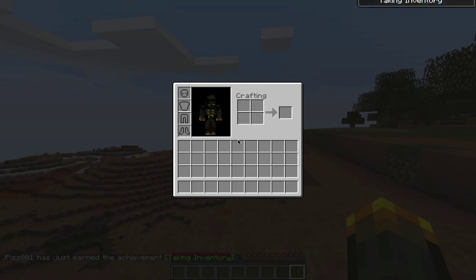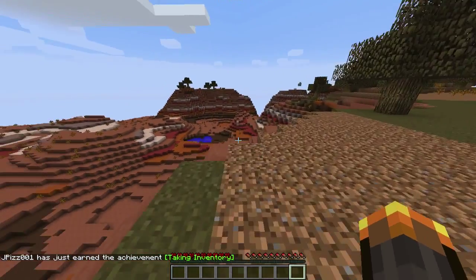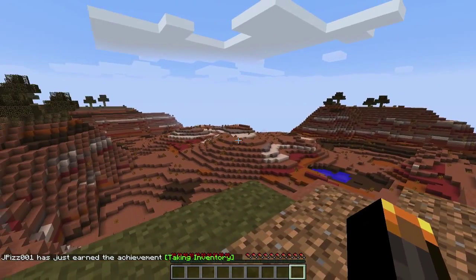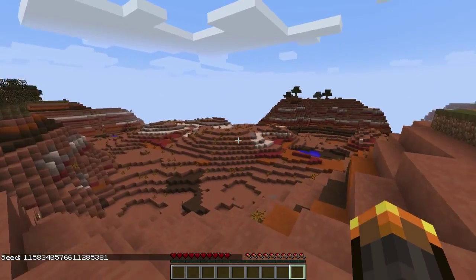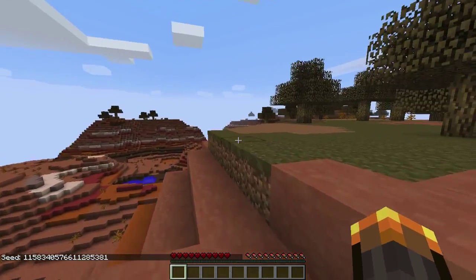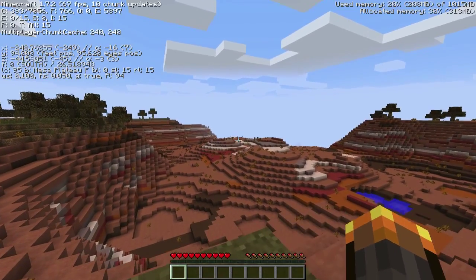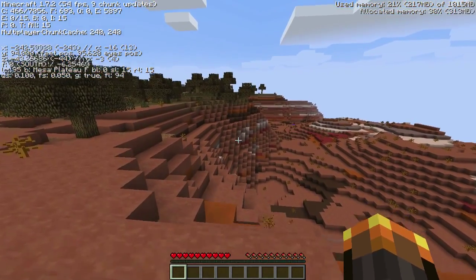I just spawned here and look at this - empty inventory. I didn't even type a seed in or anything. That's just the seed if you want to come to this world, because I just spawned in a Mesa biome. If you guys don't know what this is, this is in the brand new Minecraft 1.7.2 update.